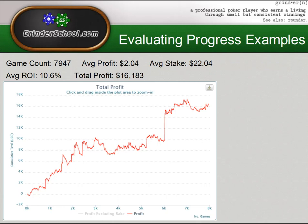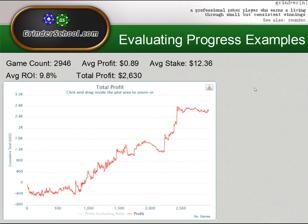His ROI is 10.6%, which is very strong. Most winning players have between 2 and 7.5% ROI. Once you get above that, you're almost certainly a pro, especially if you're playing at the $20 stakes and higher — which, as we can see by his average stakes, he is. He's averaging just over $2 per game at around 10%. His total profits are around $16,000, which is also very strong. This is a player who could easily move up in stakes — just to show you what a really strong winning player looks like.